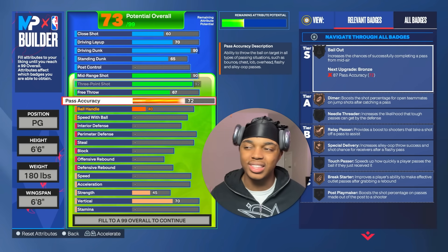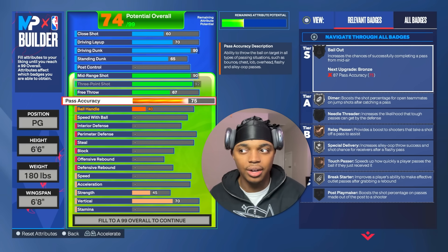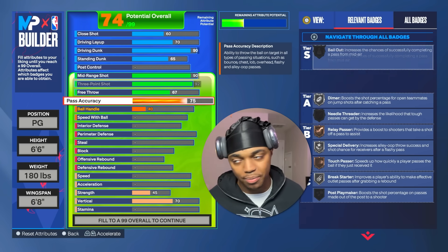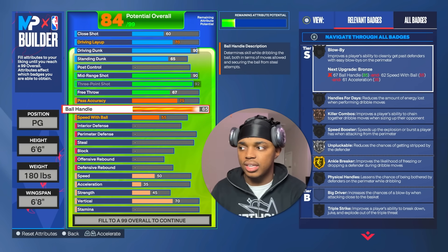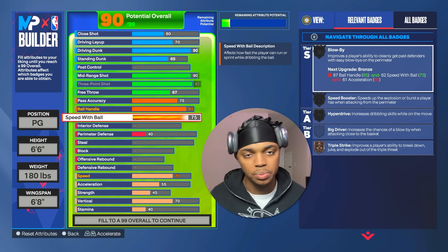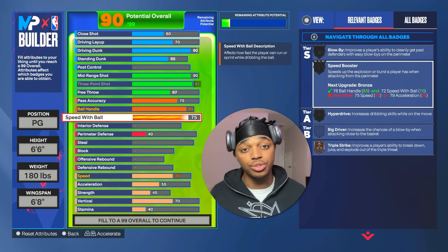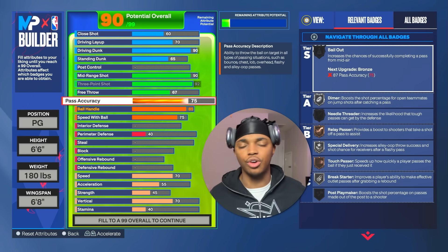We have a 75 pass accuracy — with 77 you get needle threader and relay passer but you don't really need them. 75 alone gets you the John Morant pass style, which is one of the best in the game. We have an 85 ball handle, which is just enough to speed boost and get most of the good cigs. The speed with ball is 75 so we can get speed boost silver. Since Magic Johnson dribble style got patched, I like to use LeBron now, which is very good, or you could use pro.